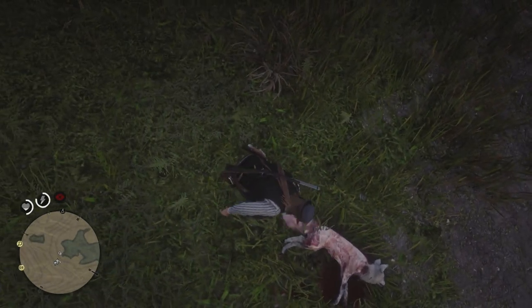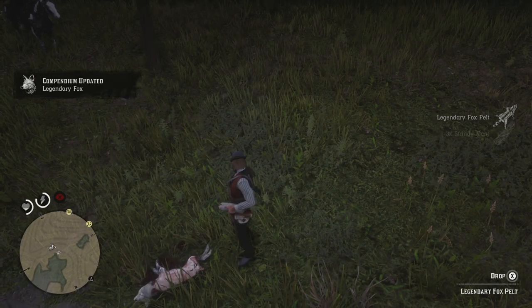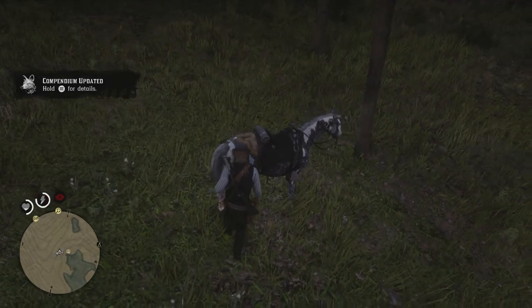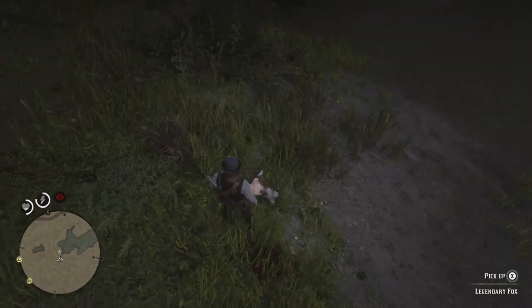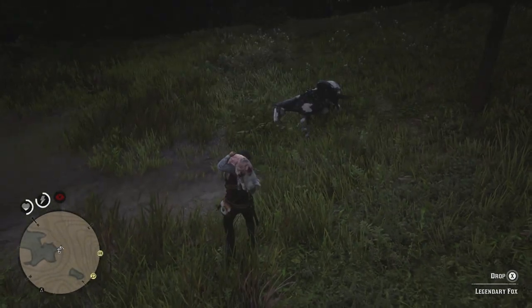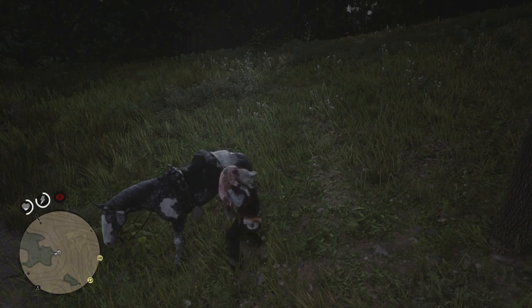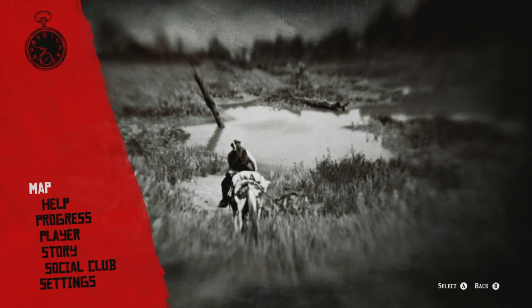It looks like a white fox — an albino fox! That's pretty sweet looking. We got a perfect legendary pelt. I'm gonna go ahead and store this on my horse. If you look at the back of this horse, it's got like three hides on it already — pretty amazing. We'll throw it on the back of Storm, because Storm can handle pretty much anything. There you go, Storm. Let's get on our horse.